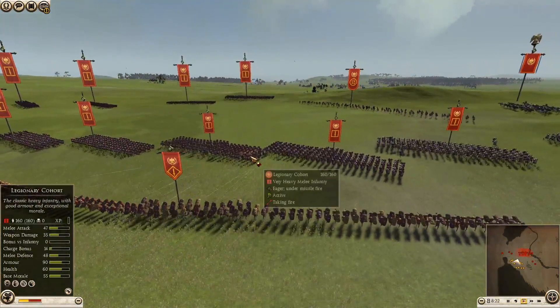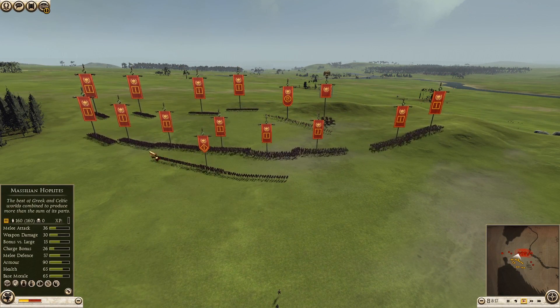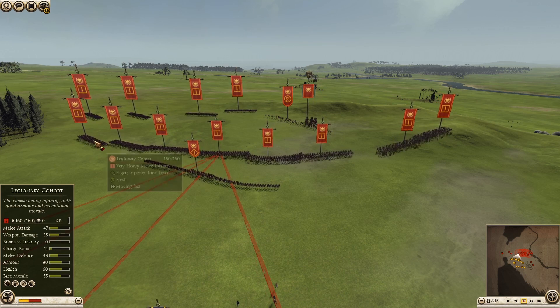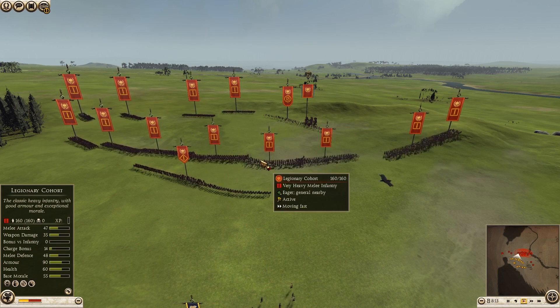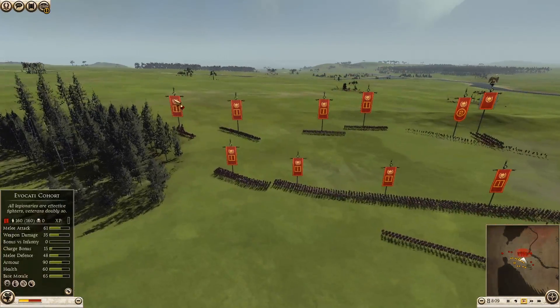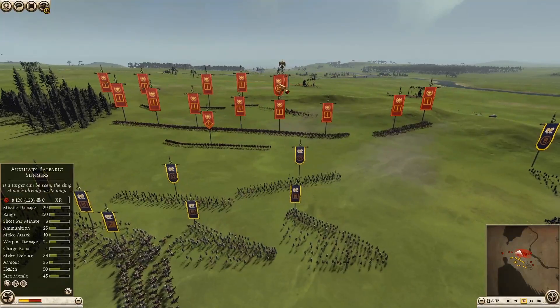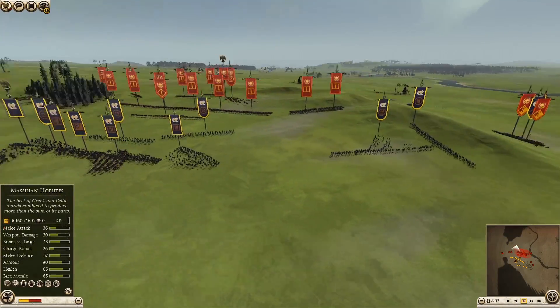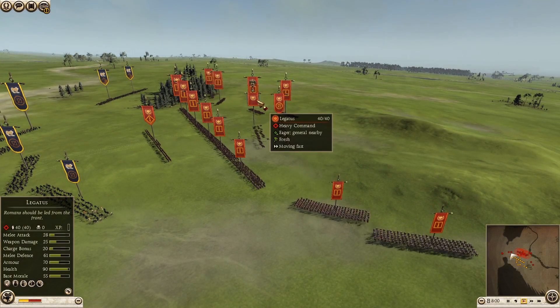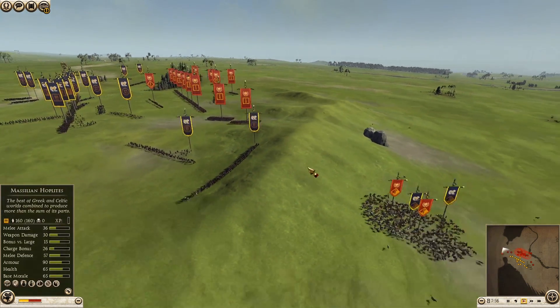Immediately I open fire on some of these more expensive units. He's bringing out the Hastati up front, maybe absorbing some charges. He's got eight Legionary Cohorts, four Evacati Cohorts — look at that sword spam, that's insane. He's got a Legatus in the back and one Auxiliary Balearic Slinger.